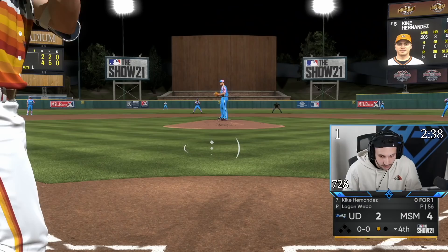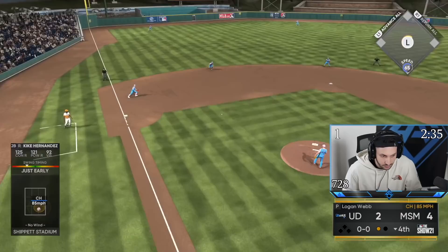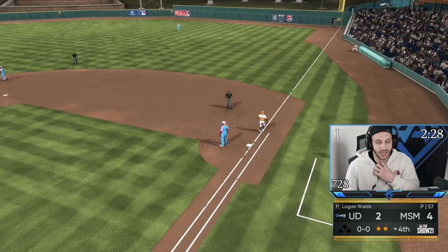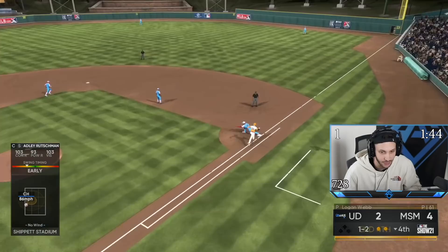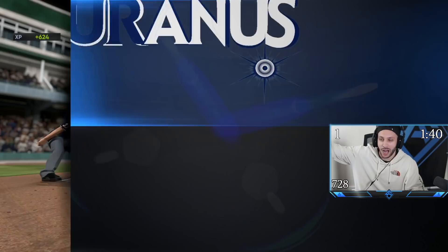Can't get a hit with these guys. All I do is roll into the shift with Kike — I don't know what I gotta do to lift the ball with him. That changeup looks nasty, I keep rolling over it. We put up one more run thanks to a Chipper Jones absolute bomb. Now let's see if Arietta can keep dominating.